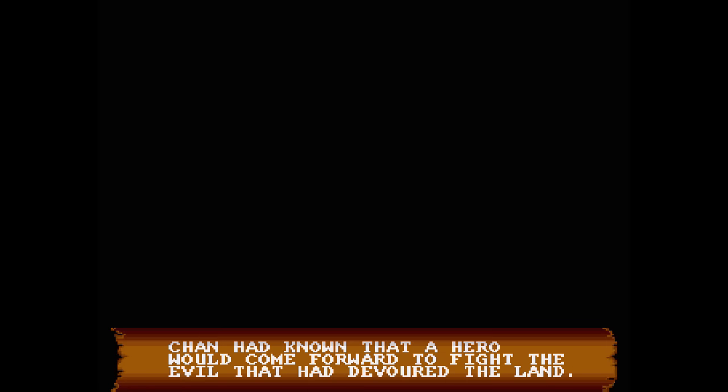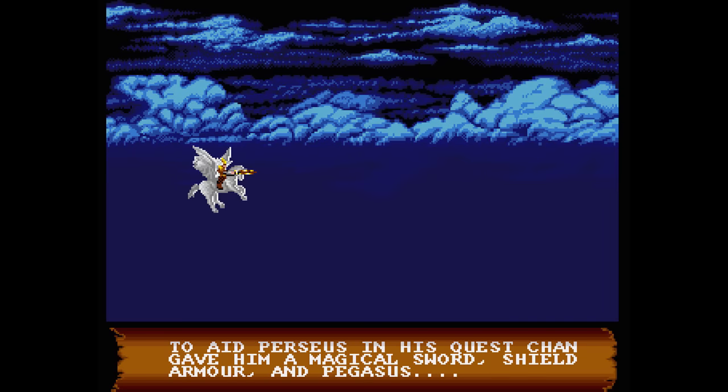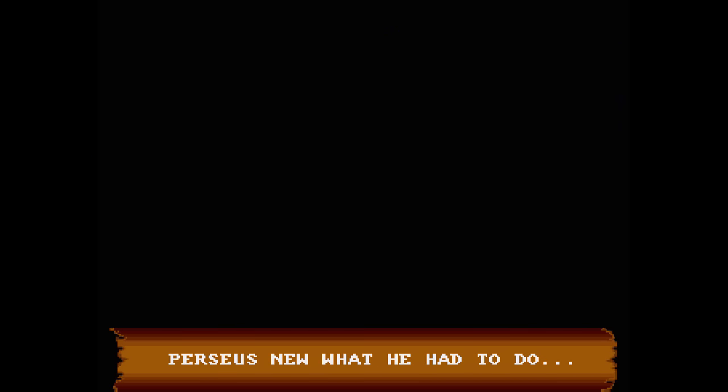Chan had known that a hero would come forward to fight the evil that had devoured the land. To aid Perseus in his quest, Chan gave him a magical sword, shield armor, and Pegasus. Perseus knew what he had to do.